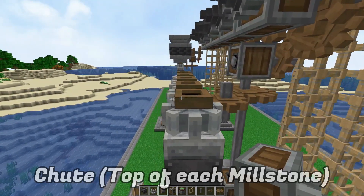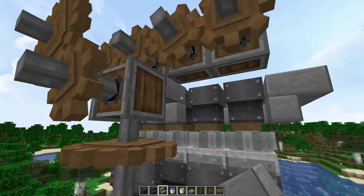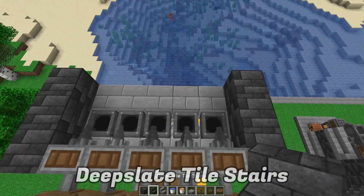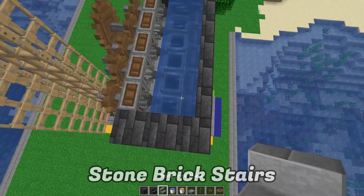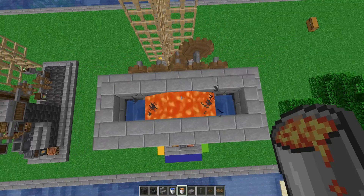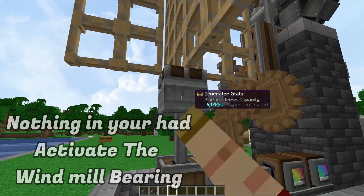Add a chute on top of each one of those millstones. In front of the millstones, wrap it around with some stairs — completely optional, just decorative. Add three blocks on each side, stairs in the front part, and inside those stairs add one bucket of water. Add more stairs on top and wrap that all around. Then add one bucket of lava on the top part so it spreads out beautifully, and add slabs on top of the stairs to give it a chimney feel.